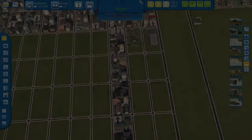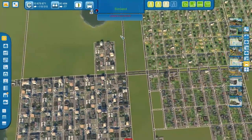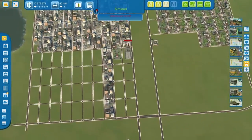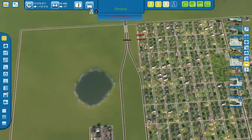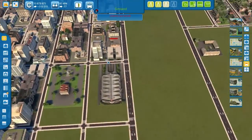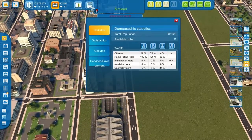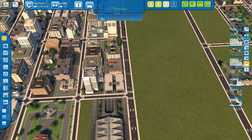Welcome back everybody to another episode of CitiesXL. On the last one we redid this road here, kind of planning for the future of the city. We just redid the bus lines because we had to end up undoing the bus terminal there anyways. We moved it down here and got the bigger one. Not even using all the lines, but we're just kind of getting it all sorted out here.